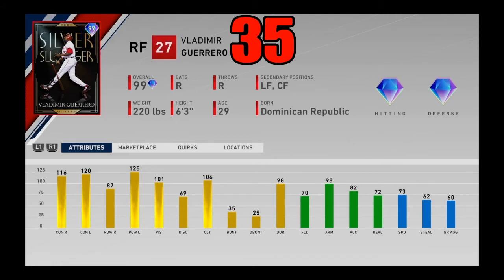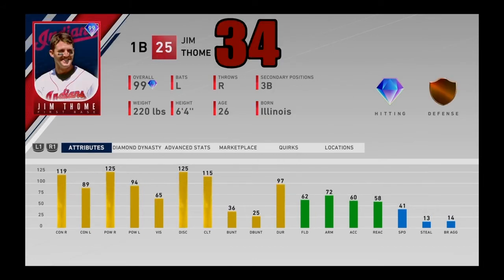Coming in at number 35, I got 99 overall Silver Slugger Vladimir Guerrero Jr. — one of the most forgotten cards in the game. His stats against lefties are just insane, nearly maxed out, with good vision, and the stats against righties aren't bad themselves. Vlad has a pretty great swing as well. Like Sheffield, he's not good in the field — only 70 fielding — but 98 arm strength gives him that cannon. 73 speed and a very nice right-handed swing. He can play everywhere in the outfield. Vladimir Guerrero Jr. — one of the best hitters in the entire game — coming in at number 35.